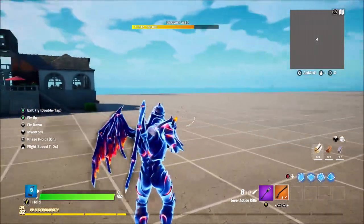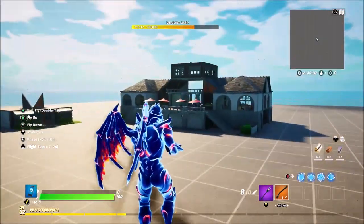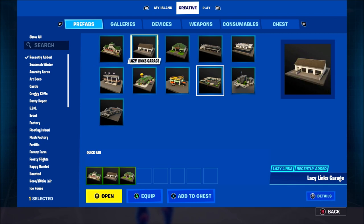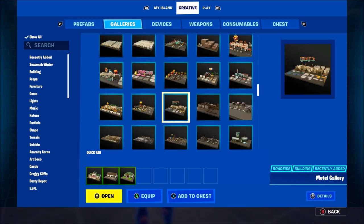What's up guys, how are the gaming here and welcome back to another Fortnite Creative update video. In today's video we have some new prefabs from Lazy Links - we've got the Clubhouse, we have Lazy Links Garage, and we have Lazy Links Pro Shop.